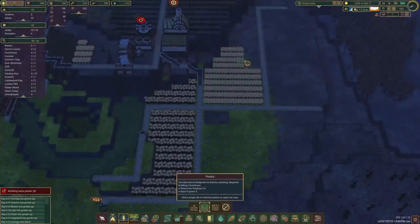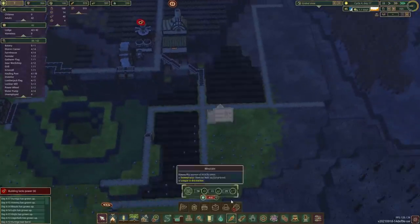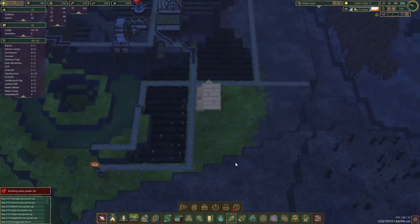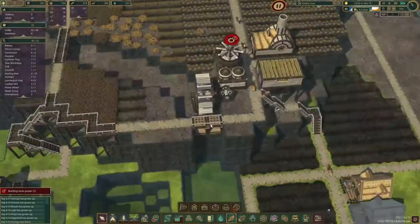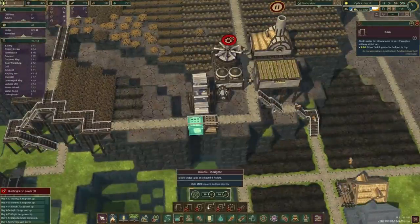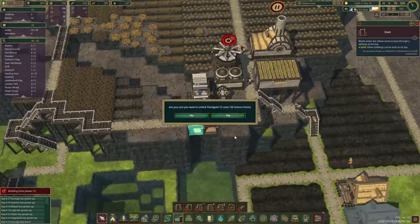I think we're going to do some potatoes here as well — just use all this juicy farmland. There's going to be quite a few fields here. This water is going to be an issue. We have the smaller floodgates now — we're going to replace things to manage the flow.